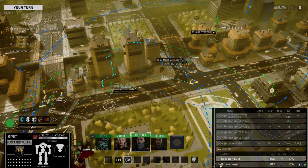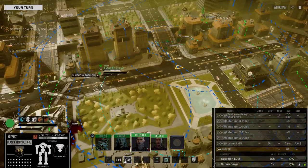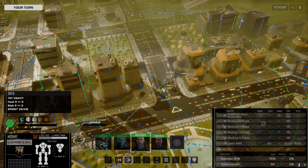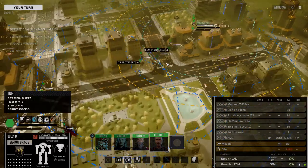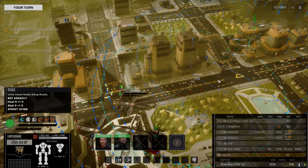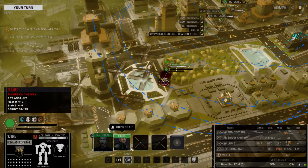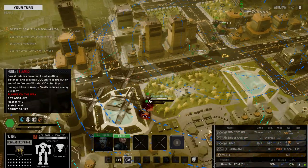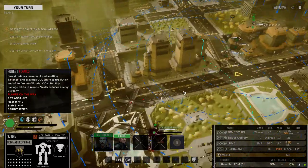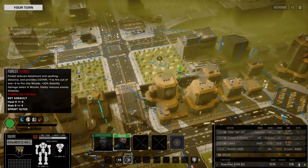Let's put the supercharger on for this turn and get up there. Let's not get all the way up the ramp though. Contacts identified: rocket carrier Apollo, thunderbolt, Koshie, a Venom, and a Marshall - so not too bad. I want to see if we can get a quick strike and kill something. The Venom's got a lot of stealth to it.